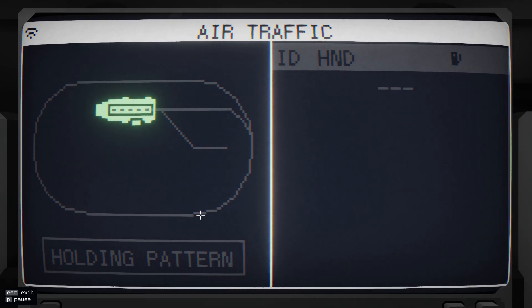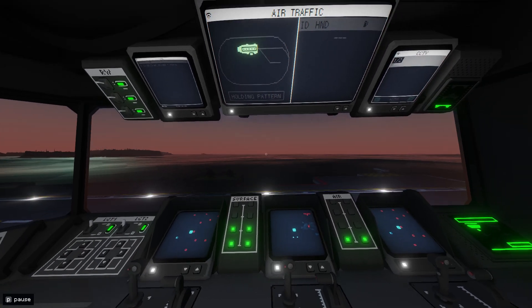We've got the air traffic control screen. This is your holding pattern — this one is for planes and this one is for helicopters. Basically if you've got more than one thing landing and someone has to wait, it'll follow this holding pattern. If it's a helicopter it'll wait in this pattern here, and you'll also be able to see the ID, handle, and fuel level.